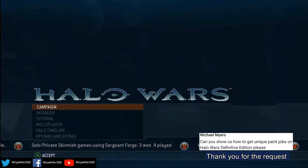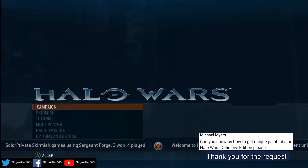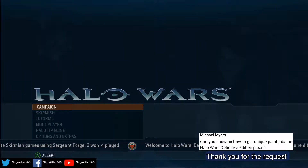Hey everyone, welcome back. In today's video I'm going to show you how to get the Fireball Warthog and Honor Guard Wraith Unique Paint Drops in Halo Wars Definitive Edition. So with that being said, let's get into it.